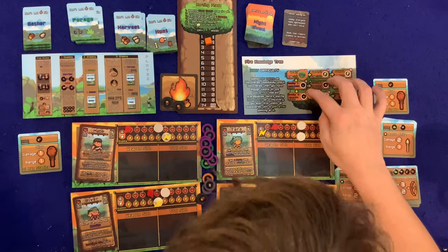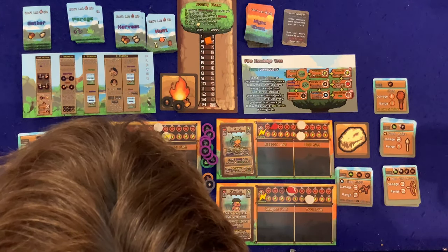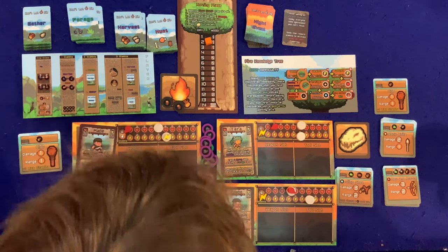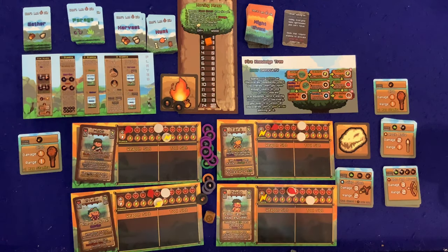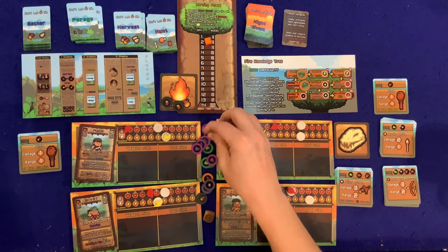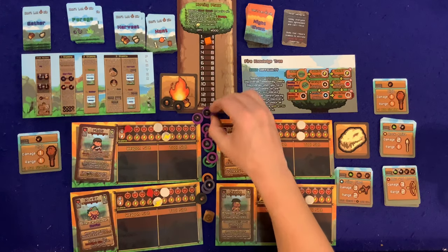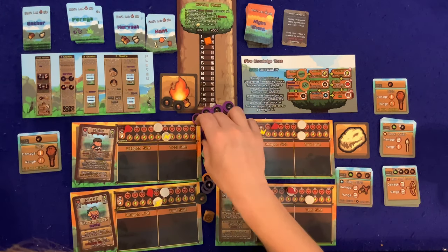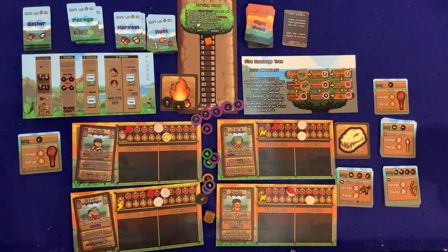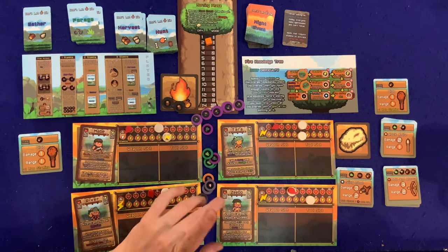Cooking costs one stamina and cooks one food token. River is just going to cook all day — one, two, three, four, five cooked berries! Bada boom. That was a great turn, River.